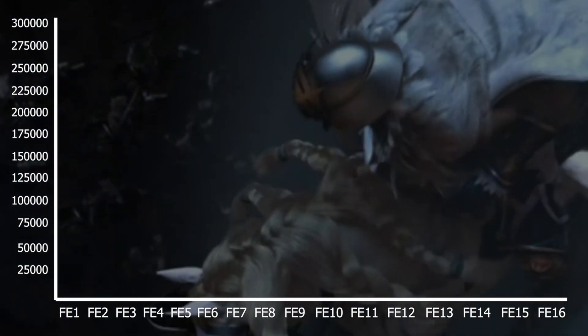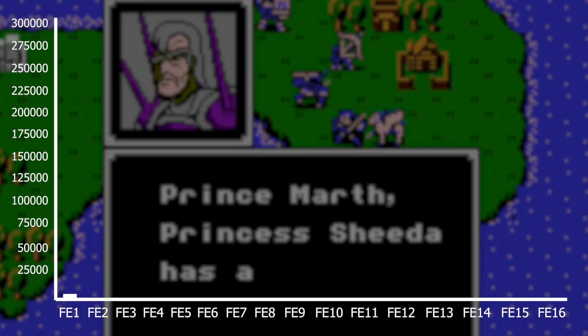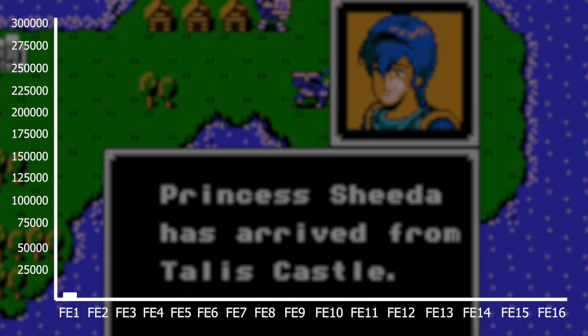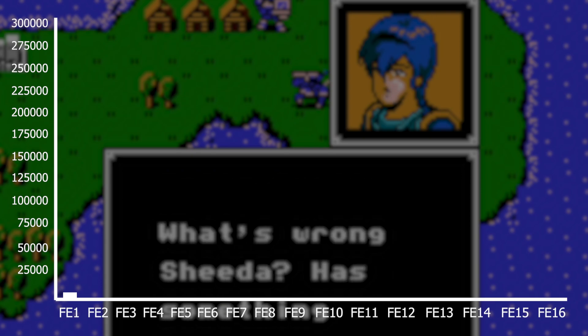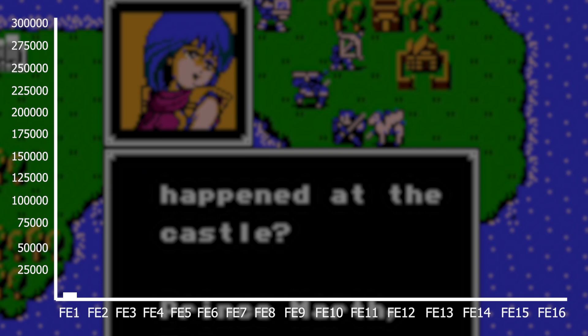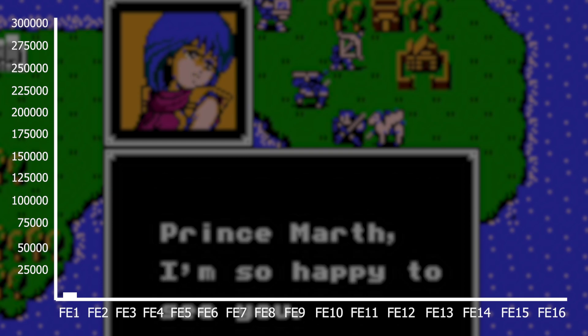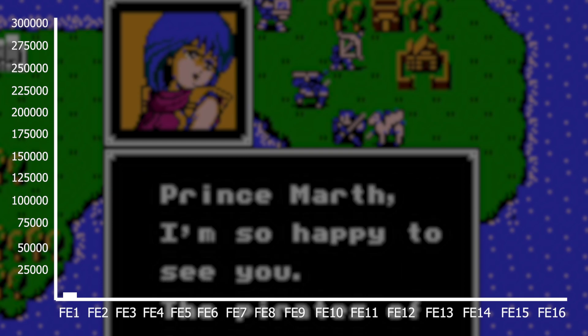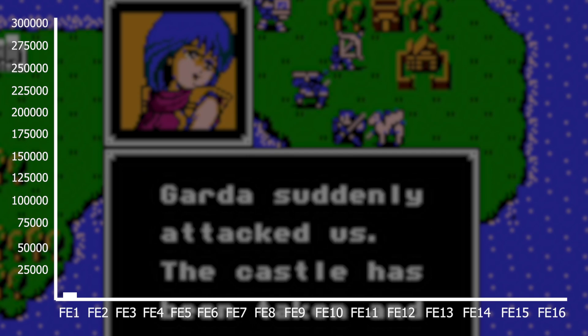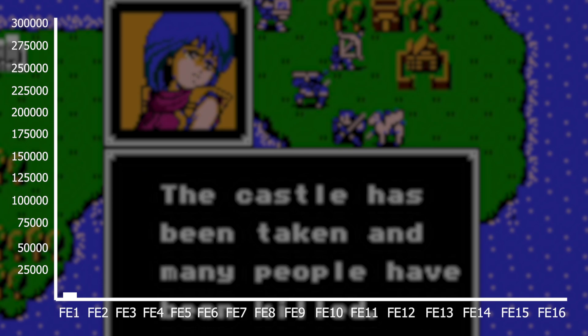The shortest script is FE1 with 6,200 words. I'm not really surprised here. FE1 has very little text, mostly due to the hardware it's on. There is pre-battle and post-battle text, talk and recruitment conversations, and houses and villages where you get a lot of story info, but that's about it for FE1.